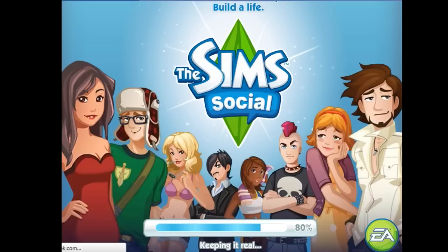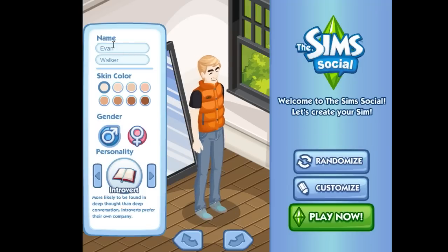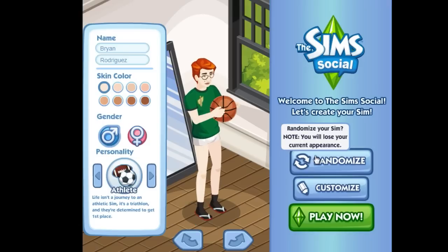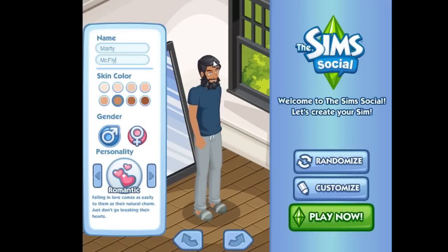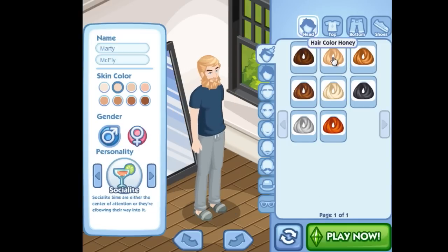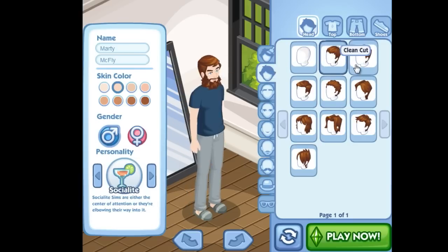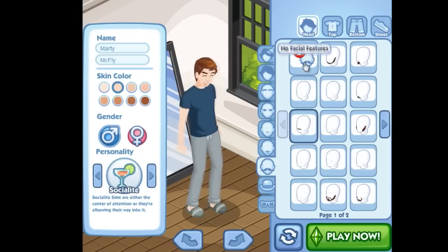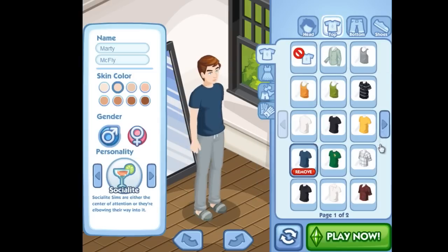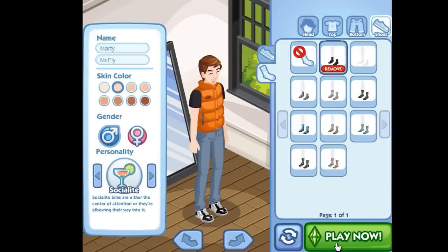Once you get past the loading screen that's quite similar to the full Sims games, you're greeted with the Create-A-Sim screen, where you create your Sim. The most important things to choose are your name, skin tone, gender, and main personality, as all the other options can be changed later. The level of customization is rather limited compared to The Sims 3, but that's to be expected with a Facebook game. It still has quite a variety of faces, hairs, clothing, and accessories to choose from.